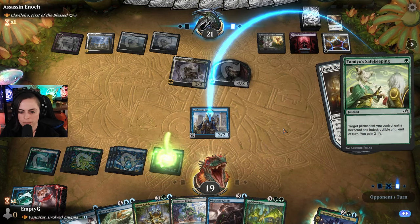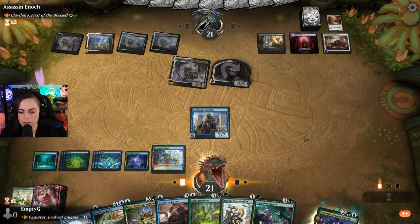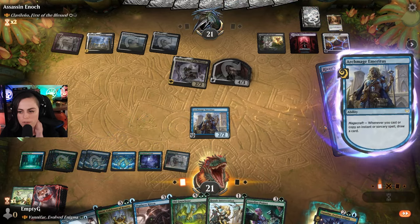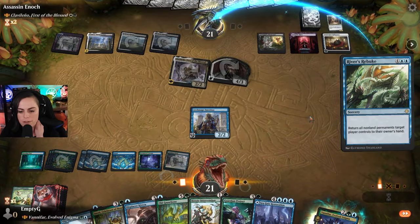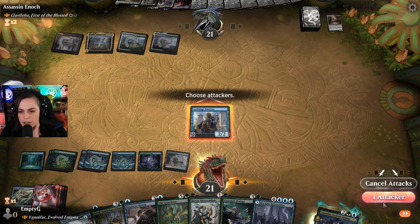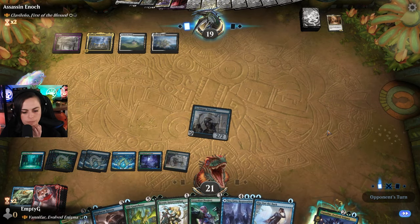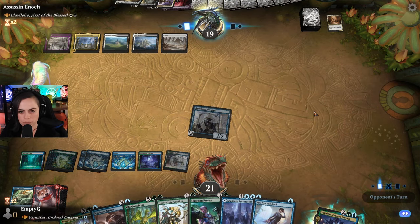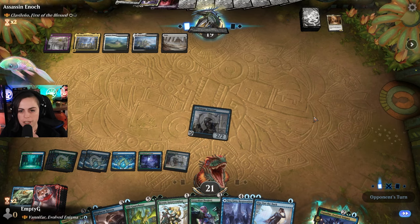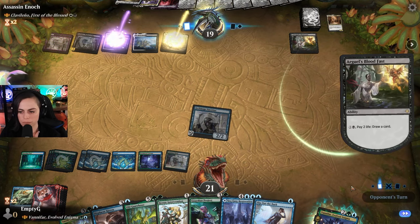Let's do Tamiya's safekeeping - draw a card. Sweet. I think I am actually going to do River's Rebuke so that way we don't die to any of those demons. And then I'll go ahead and attack. And turn. We do have Heroic Intervention for when they try to exile the Archmage, I think. There we go.